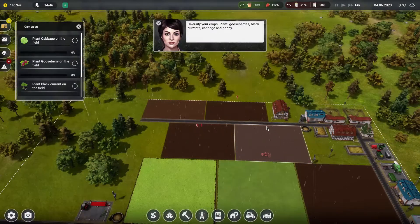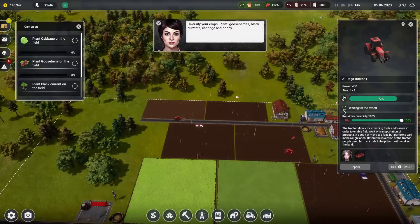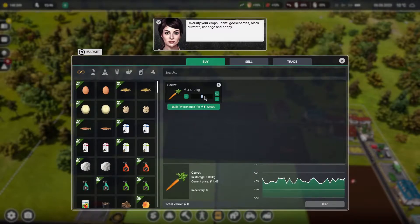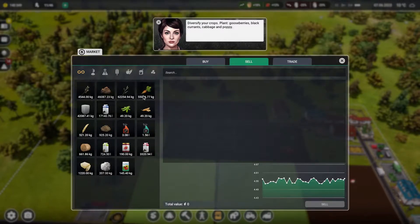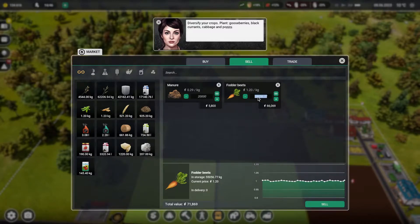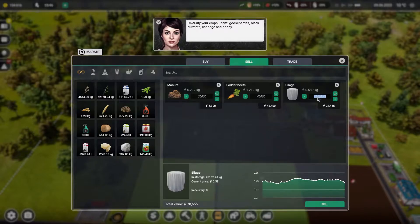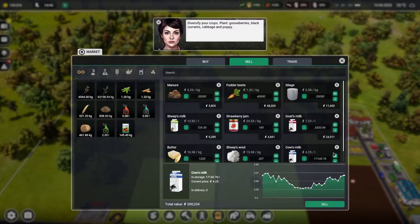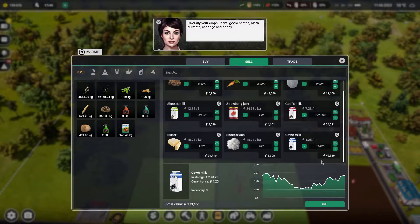Here we go. Needs repair, breaking down in the middle of the field. I think we gotta buy some crops for the animals again. I don't think we need a warehouse, so that means we gotta sell some of this other stuff. Like 46,000 — let's sell 20,000. We don't need that many fodder beets so let's sell 40,000. We don't need any silage either, so let's sell 20,000. And that sells this.